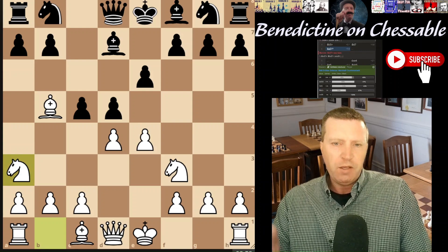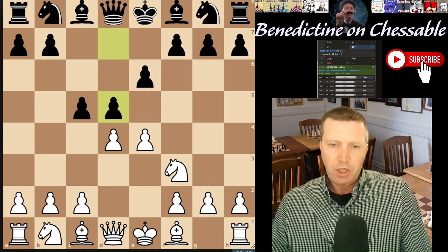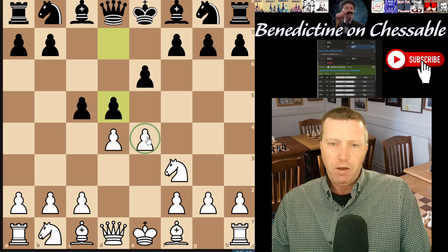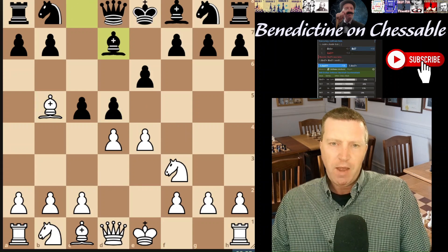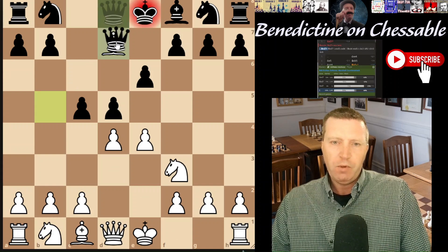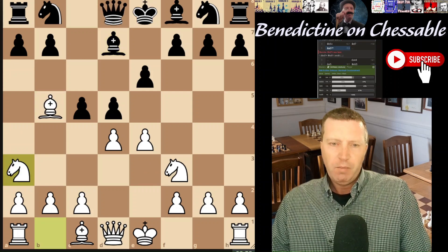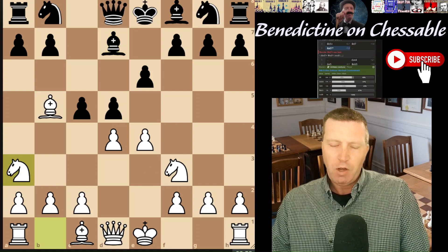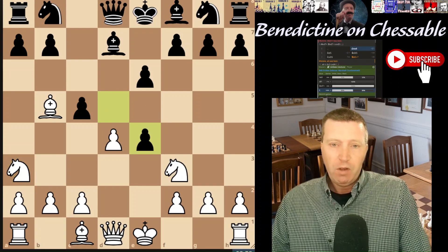Rather than play this move, clarify the position a little bit. Are you going to take, are you going to push, or are you going to defend? Do something about the issue. If you're going to check, that's okay, but then you need to take this piece off and clarify the position. What white does instead plays a move that just creates an extra level of complication that's not necessary - and now we're a pawn down.